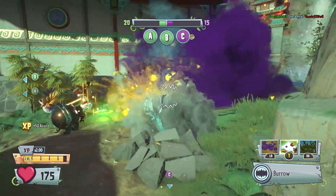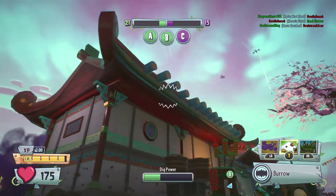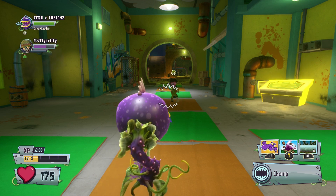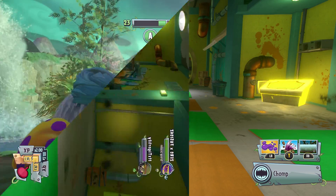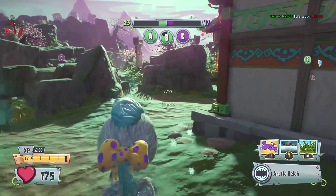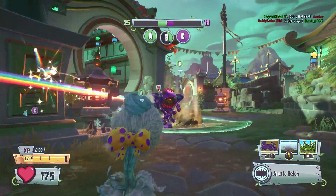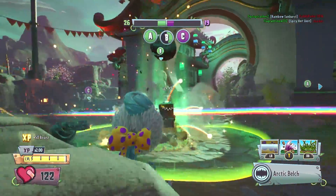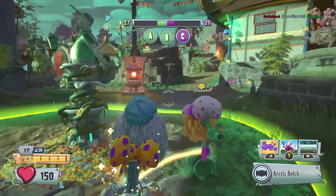In Garden Warfare 2, it doesn't matter what direction the Chomper is facing — they can swallow the zombie instantly if it's trapped in the Spikeweed. Now, the normal Spikeweed does 25 damage twice, so 50 total. This can vary — if a scientist is healing the zombie, it won't take the full 50, and if another zombie destroys the Spikeweed before the second hit, you'll deal less. But more than likely you'll deal 50 damage.